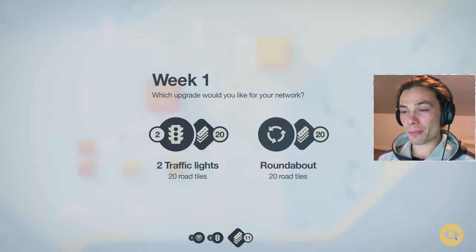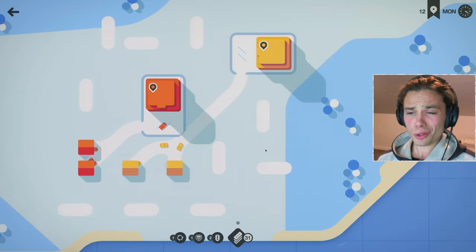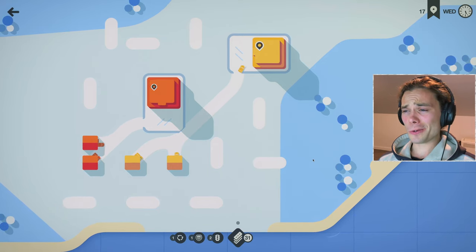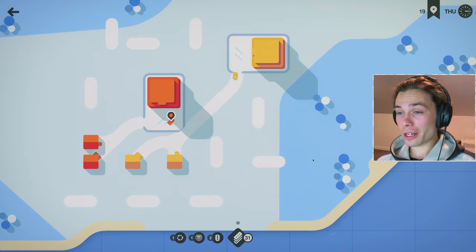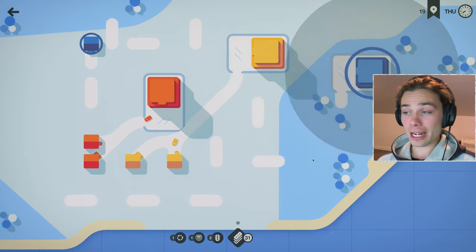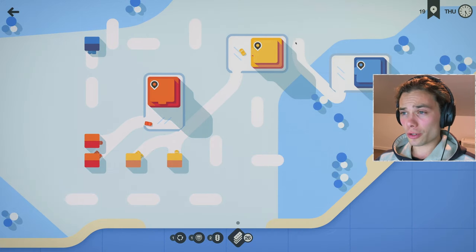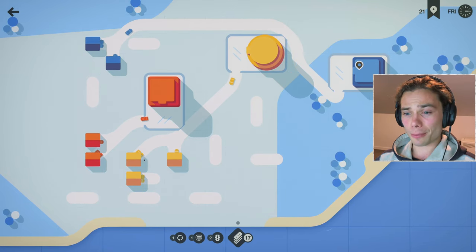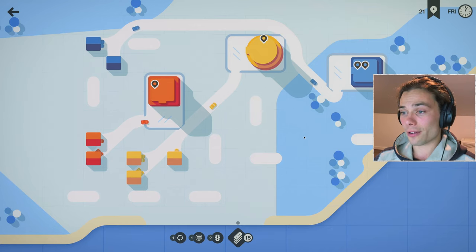One week down and that was certainly not the worst start. I have a bundle of road tiles everywhere, so I'll take the 20 and a roundabout because I've already got two traffic lights. This is a very slow-paced game right now - is it going to spawn any other buildings? Finally we have another blue, just to match the aesthetics of Lisbon, and of course it's more diagonal road tiles.